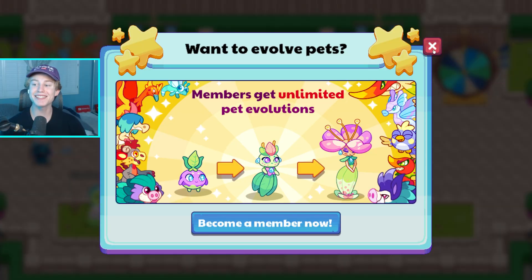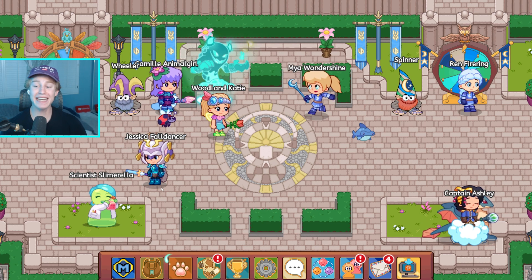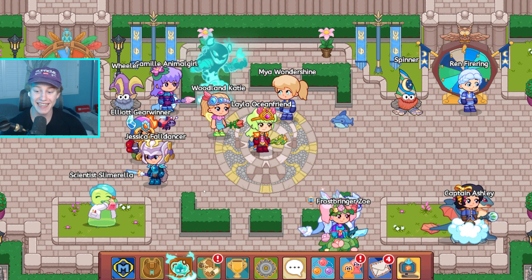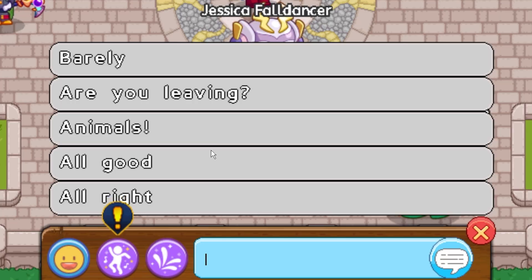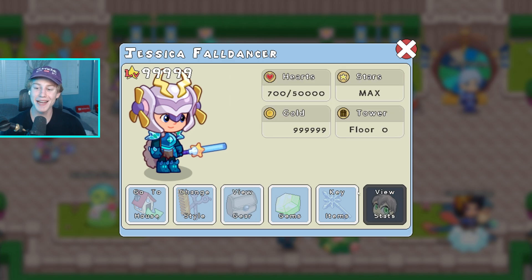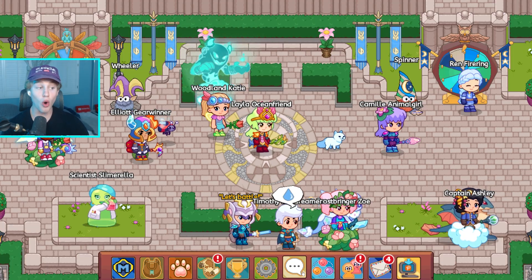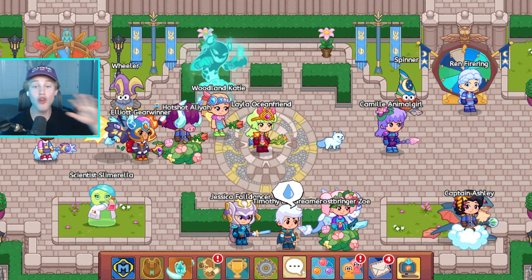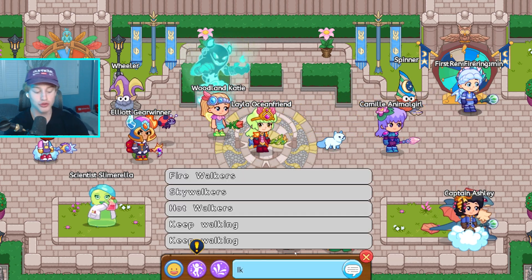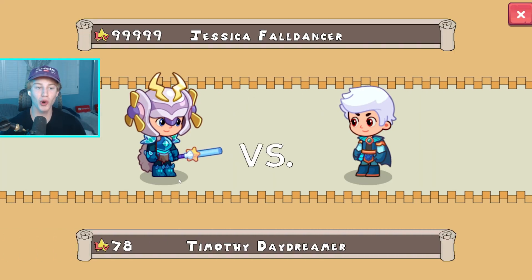Let's go battle a real player with level 99,999! We're heading to Town Square to try to battle a real player in Prodigy and get their reaction to this insane account. We'll just ask in chat — let's battle! I'm only level 99,999 with 50,000 hearts, come on. One of the only disadvantages to this level is no one ever wants to battle you — they're literally just too scared.